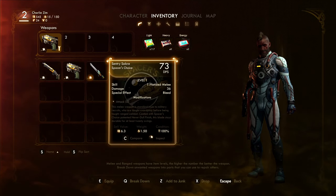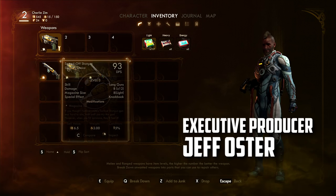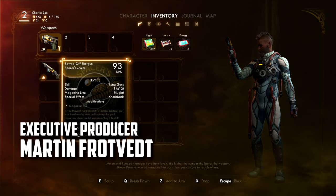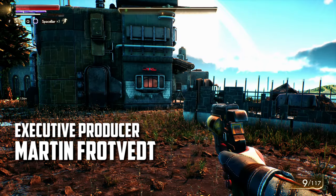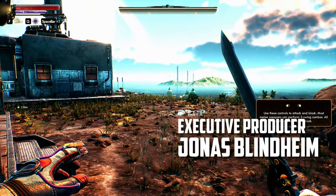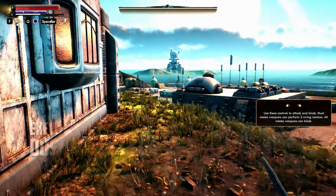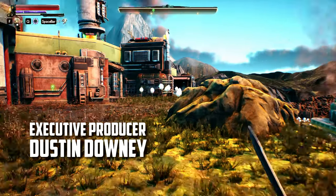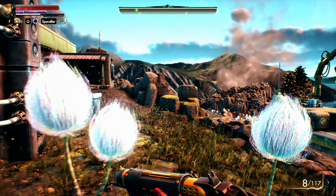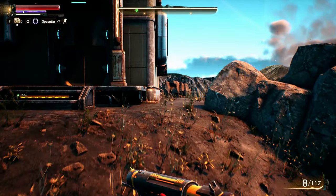One more thing I wanted to do — I did want to put the Sentry Saber 36 up here. That's pretty good damage: 8 times 12. I don't think I'm that good with the melee quite yet, but we're really focusing on long guns and being super nice and charming and all that sort of stuff.